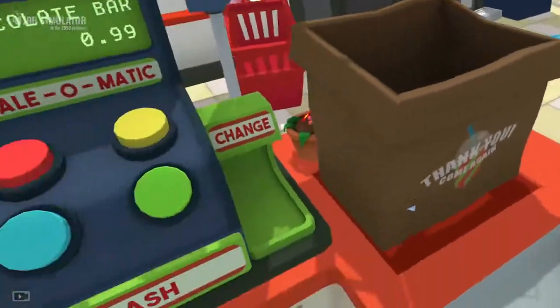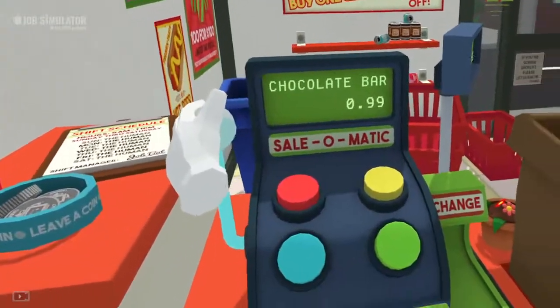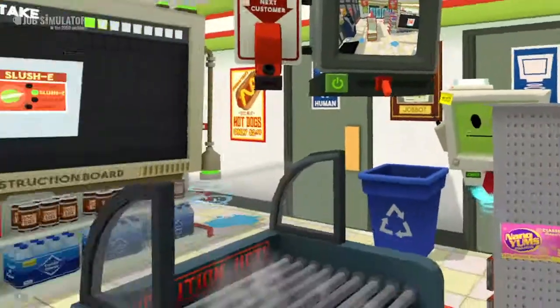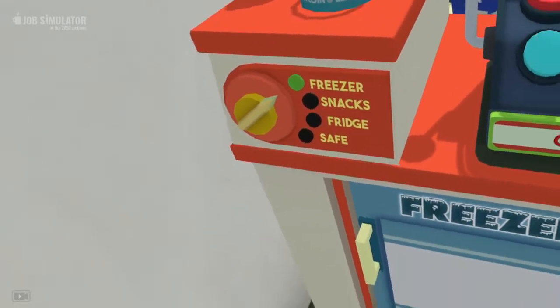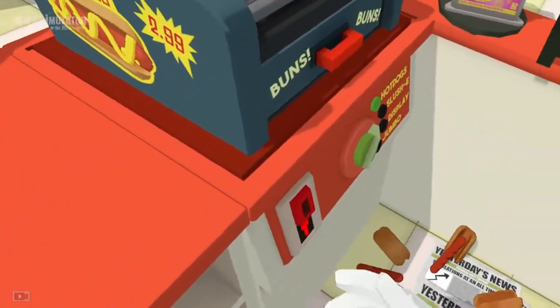Would you kindly put those in a bag for me? Nano-blamma bar, nuts and bolts - nice. Much better! I'll take one of those frozen slushy delights. Where's that? Oh there we go.